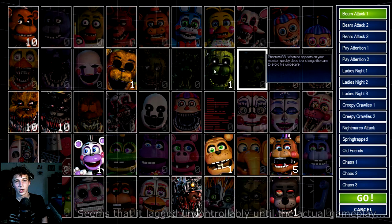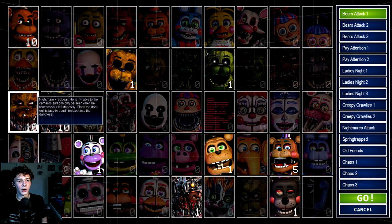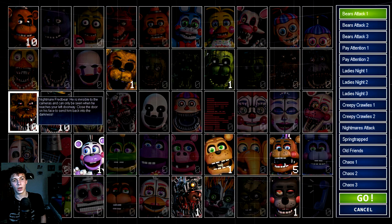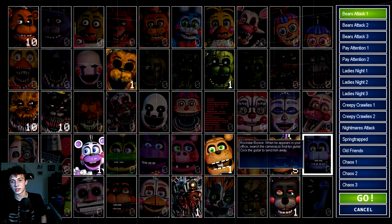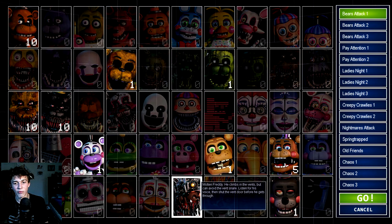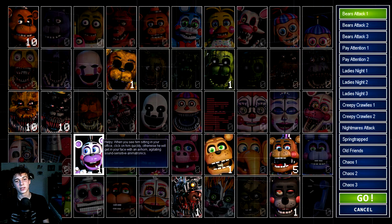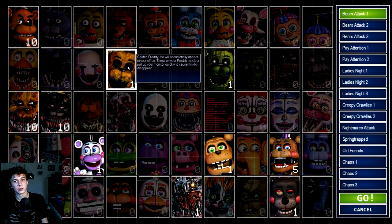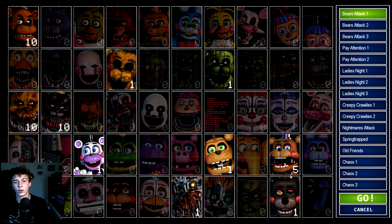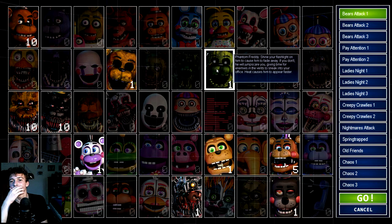Let's go to the challenges. Bears Attack — oh, nice! So Freddy's at 10, Nightmare Fredbear's at 10 and Nightmare's at 10. Ned Bear is at 1, Rockstar Freddy's at 5, and Lefty is at 1. Ooh, and then we have Molten Freddy who's at 1, and we have Helpy — Helpy's nice, good job. He approaches from the left hall, keep track of him on the monitor and shut the door when he is standing in the doorway. He moves faster as the building gets warmer. Wait — warm? Is there a freaking heat mechanic in here? Shine your flashlight on him to cause him to fade away. If you don't, he will jump scare you, giving time for enemies in the vents to sneak into your office. Heat causes him to appear faster.